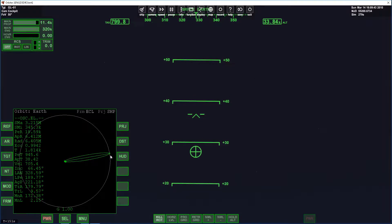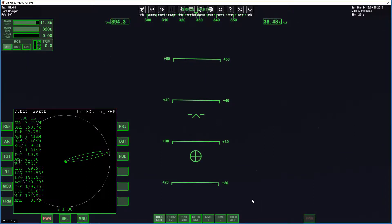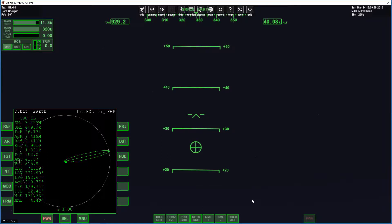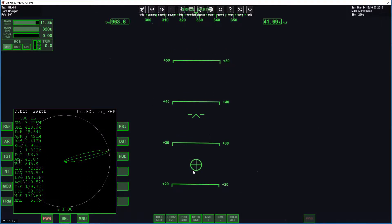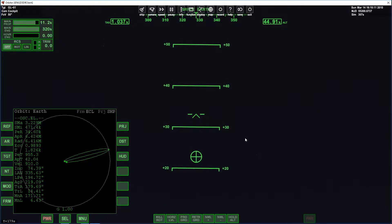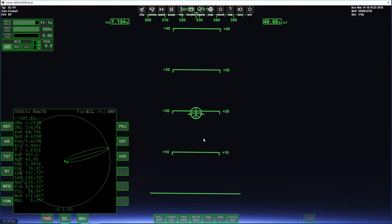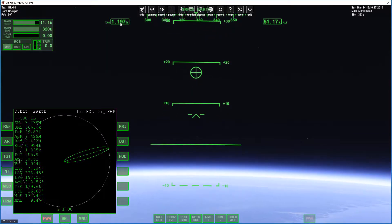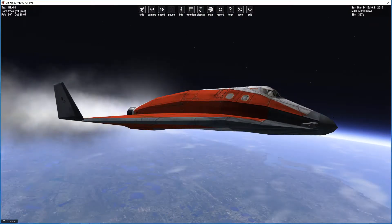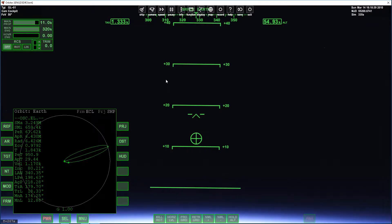We are looking at this Orbit MFD. To get to orbit, this is our altitude in kilometers and this is our speed. What we need to do is get a stable orbit — it doesn't really matter too much whether your altitude is 100 kilometers or 200 kilometers. It's the speed that sets you in a good orbit, and to get into orbit you need a speed of about 7500.